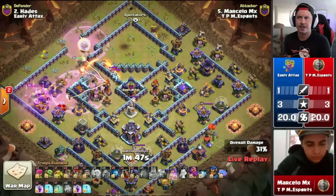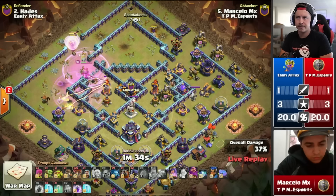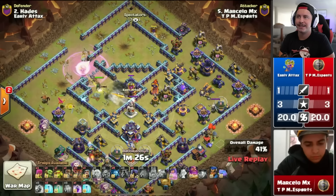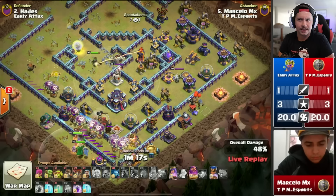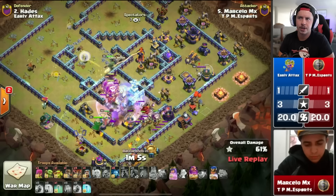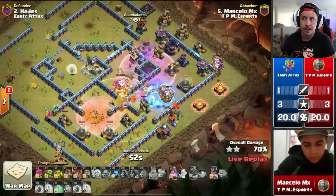Two super minions come in — not a lava hound. King pops ability, should be able to take out this scattershot but it is doing double damage. That rage still keeping the queen alive through the super minions — maybe that rage wasn't bad after all. Only one rage spell left. King goes down, phoenix brings him back so he can still distract the expo for a few more seconds. Wall breakers get queen toward the inferno tower, which is clutch. Starting the lalo now — royal champion and headhunters in to help fight the barbarian king. Queen hits the builder hut for good access to the town hall.